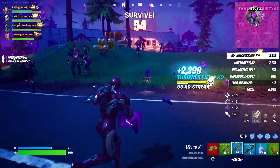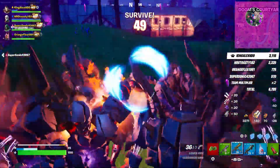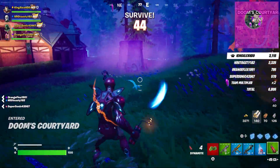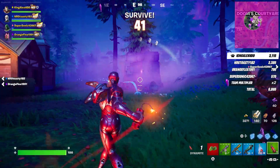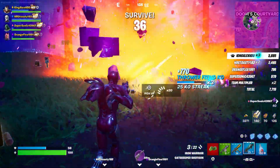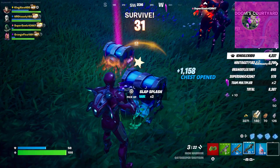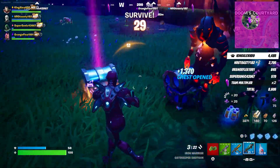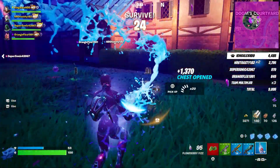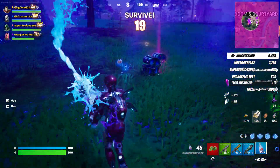I've got 63 kills — I already completed the challenge. The cube monster spawner is over there — you guys can destroy that. Make sure you take out 10 of them. There you go, took it out! They also give you some chests, which is great. That's the best way to complete the challenge — just destroy 10 of those and you're good to go.